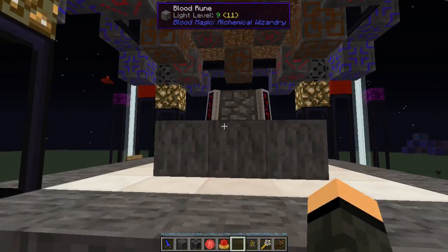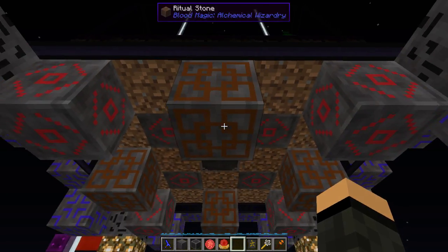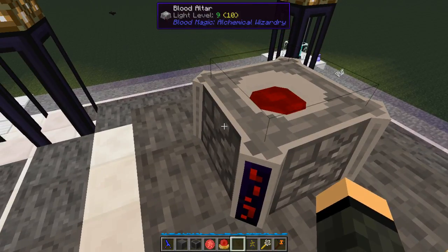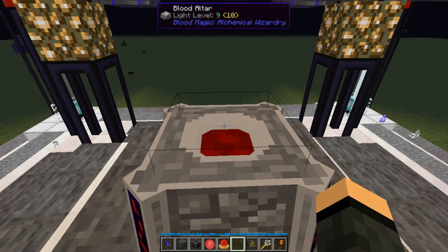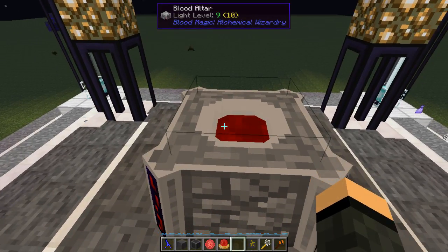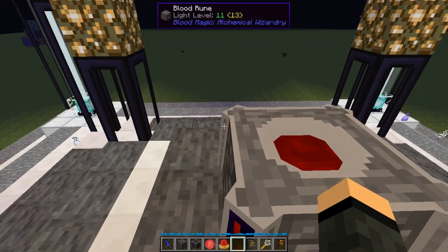Now to automate item input to the altar: if you use a hopper or item ducts or anything else to push items in, it'll put more than one in at a time if you're not careful, and it will try to convert the entire batch at once - which means it runs out of LP, the whole batch fizzles. One of the easiest ways to handle this is hyper rationing pipes from Extra Utilities. Extra Utilities also has a really good easy-to-use filter - you can change it to say you don't want basic slates anymore, you want reinforced. It'll hold the slate in the altar until it becomes a reinforced slate and then it can move on into your storage. You can extract and insert from any of the sides.